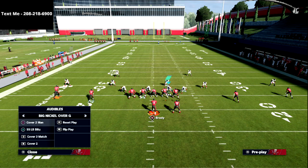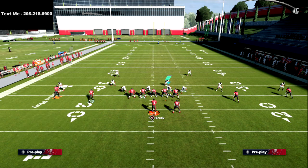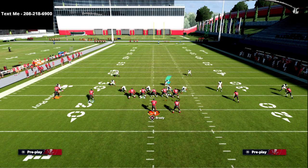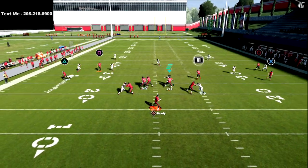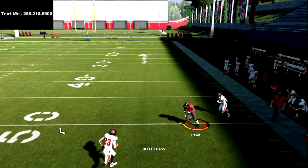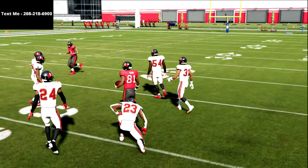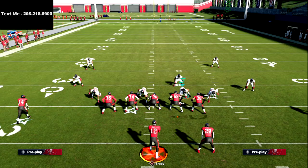If they run a flat route — and this is why this is really good primarily against four verticals — if you put the soft squat out there with a flat route underneath, it will come down on the fade a little bit faster, but it's still a tighter window than the base press release on that cloud flat.